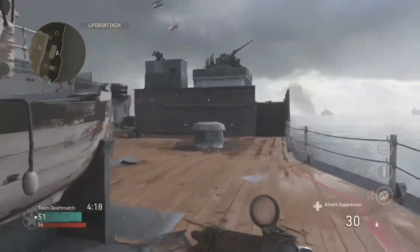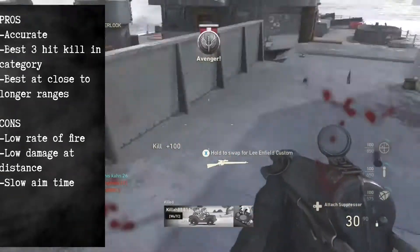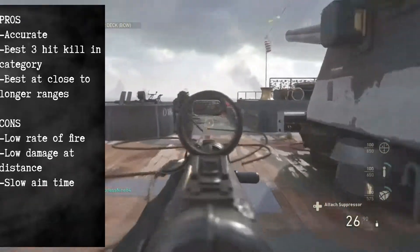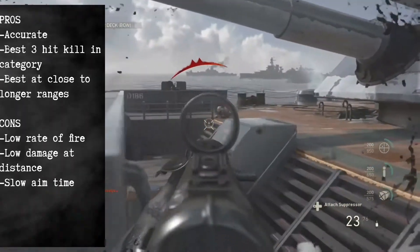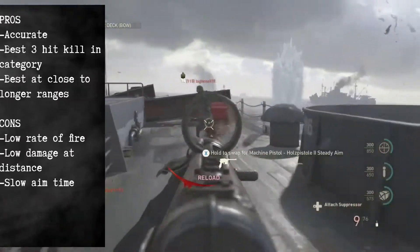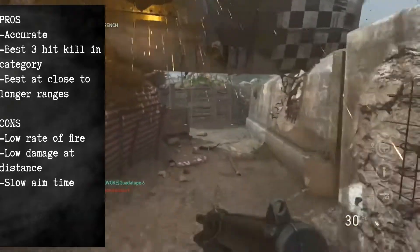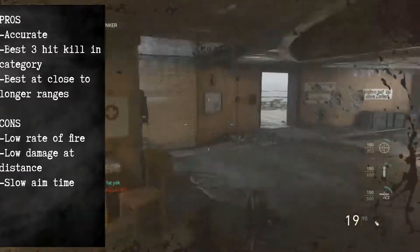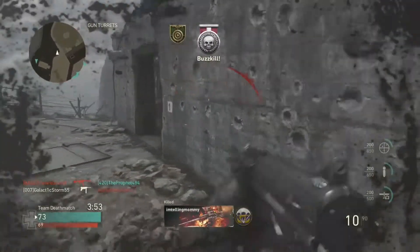So in summary, this weapon is at 100% pure accuracy. It has the best three-hit kill zone within the SMG category, and it has the MP40 to keep it company. It can engage at large ranges thanks to its accuracy. However, it does have huge sacrifices — a slow rate of fire, lower damage at distance, and a slow aim time. This weapon will be outgunned at point-blank ranges, but as long as you keep your distance, this grease gun will take out your enemies like they were nothing.